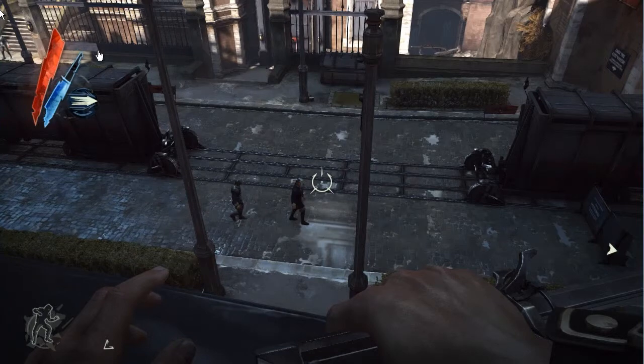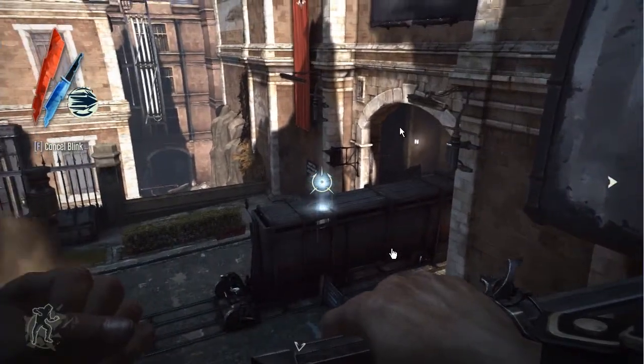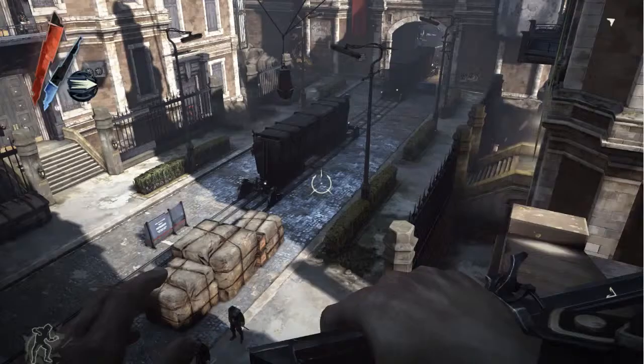There are the low parts on the sides, and then in the middle there are these trains which you can both hide on top of and underneath. As you can see here, the level became lower — they put a ceiling over the top of the train that you have to go below. They also put a gate in, as well as two enemies looking straight at the gate. What this does is basically force you to wait.